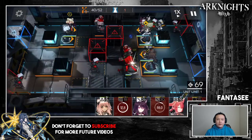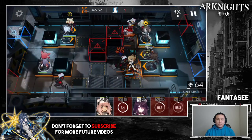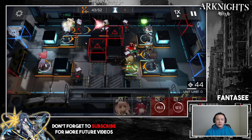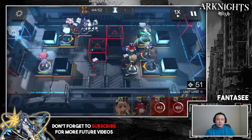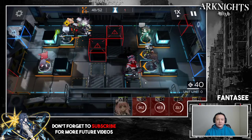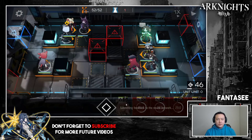Take them down, retreat her, and start setting up a squad here. I retreat Matterhorn and Frostleaf. Frostleaf died but that's fine — there are three at a time and Gummy can block three. For the fourth I put down another unit — could be a one-block guard or two-block guard. Siege got killed which I wasn't expecting, but I still had Vigna and another melee unit that was ready, so I put another melee down to take him out. That's 5-3.